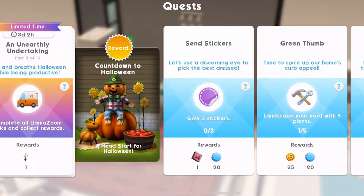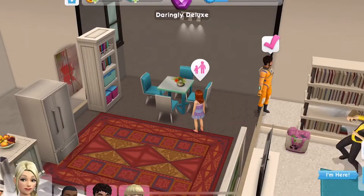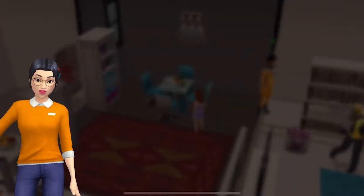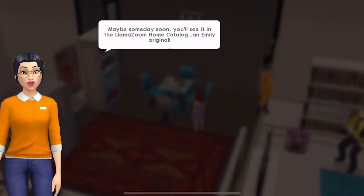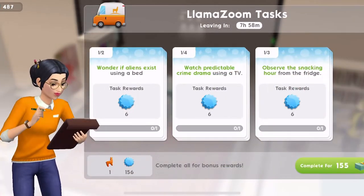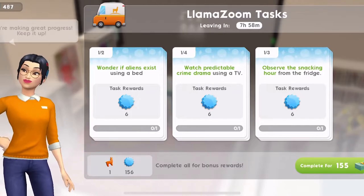Now part 11 is live and breathe Halloween while being productive — complete all Llama Zoom tasks to collect reward. Look at that reward — get a head start in Halloween 2018 events. I haven't actually started my Llama Zooms; I've not been following my own advice. So I'm going to do 'spread the word' because I'm working on relationship goals at the moment, and I'll get these Llama Zooms completed.